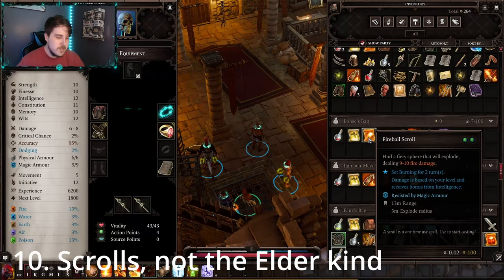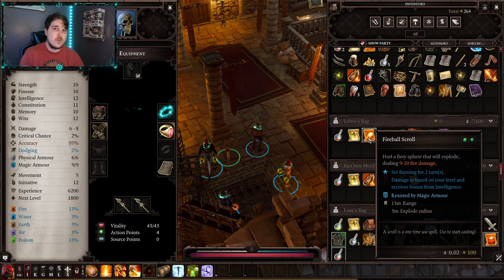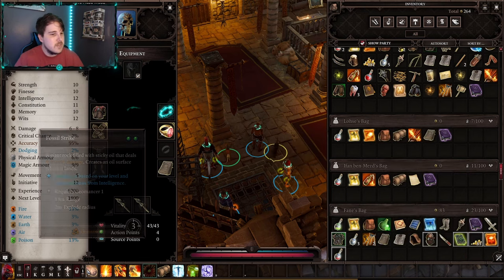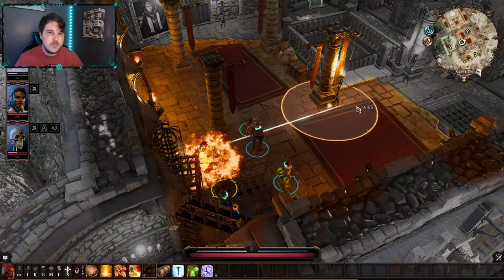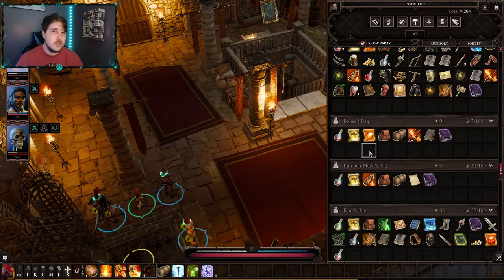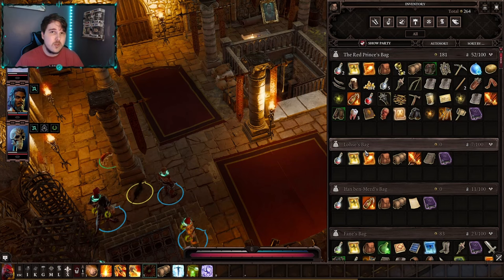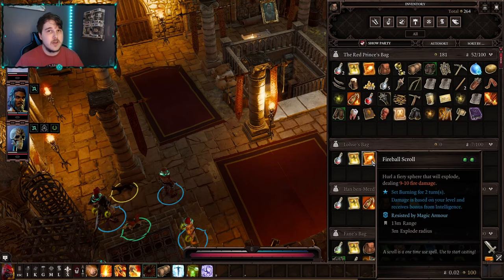Next, let's talk about scrolls. Scrolls are one-time use items you can create or find in the game. They allow you to cast certain spells for only 2 AP each during combat, or outside of combat at no AP cost, and they let you cast any spells your characters don't currently have. For example, if a character doesn't have fireball, you can use a fireball scroll to cast it — it's consumed upon use. Also remember that scrolls can be used when a skill is on cooldown, so you can cast fireball a second time using the scroll.